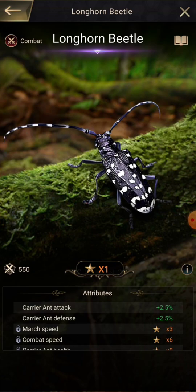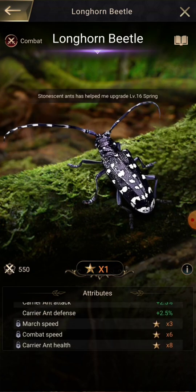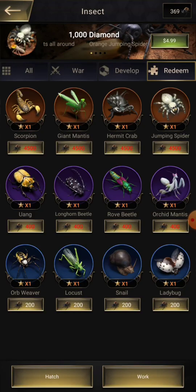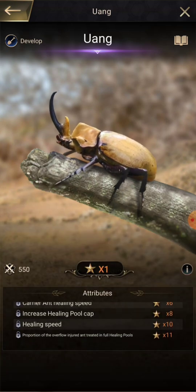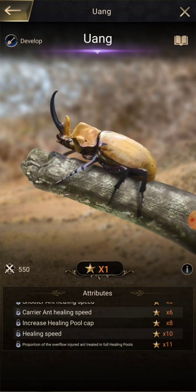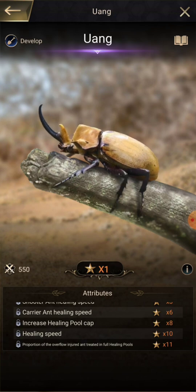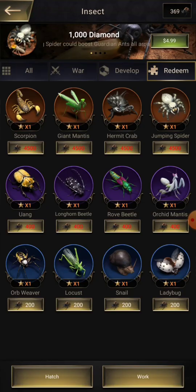The longhorn beetle is for carrier ants — it helps with everything carrier: attack, damage, health, and defense. The Uang beetle is actually a healing beetle for development, which helps with your healing cap, healing speed, and the proportion of overflow injured treated in the healing pools. After your healing pools are full, it'll treat a certain percentage of those that overflow.